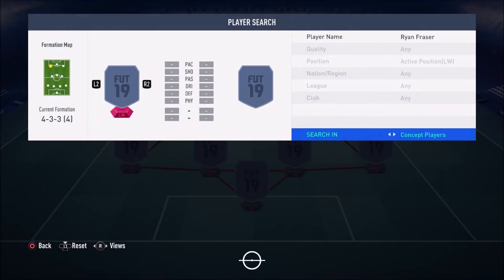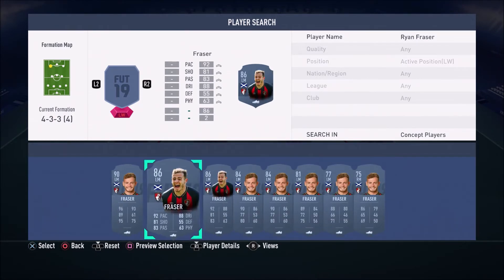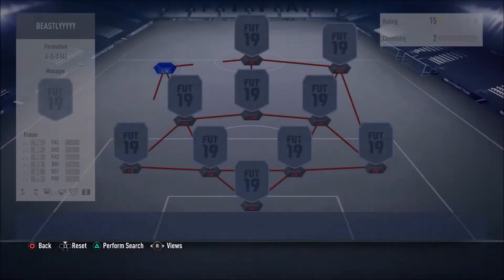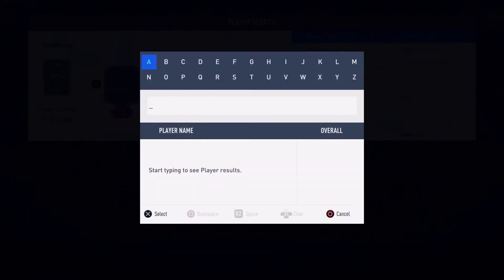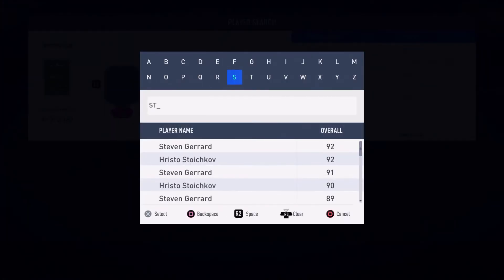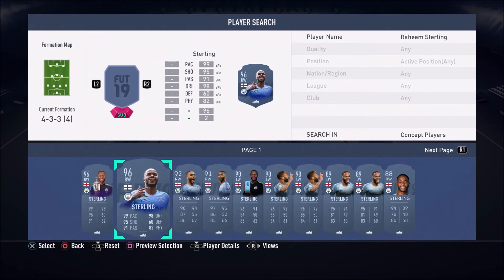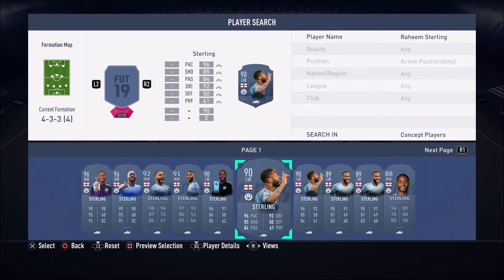Like I said at the beginning, if you guys don't have this card, I've also got a replacement. I might as well tell you guys who it is right now. If you do not have this Ryan Fraser Team of the Season SBC card, then I've gone with the highest rated in-form Sterling left winger card. This card is absolutely insane — I've used him in drafts and he's honestly so amazing, just like this Ryan Fraser card.